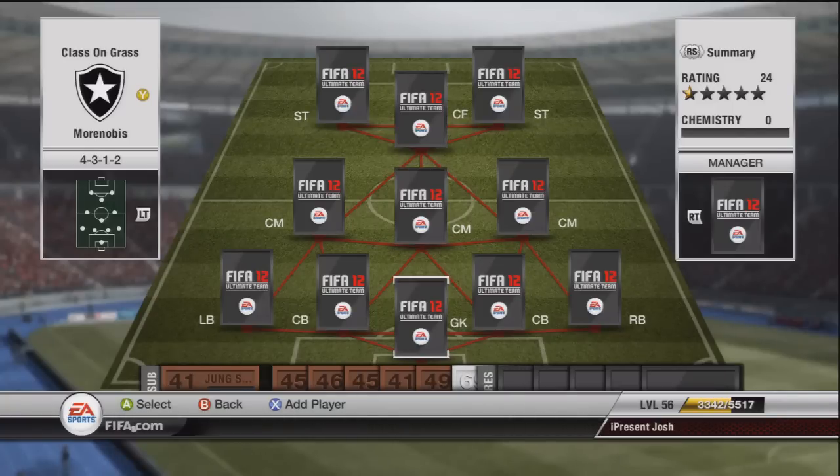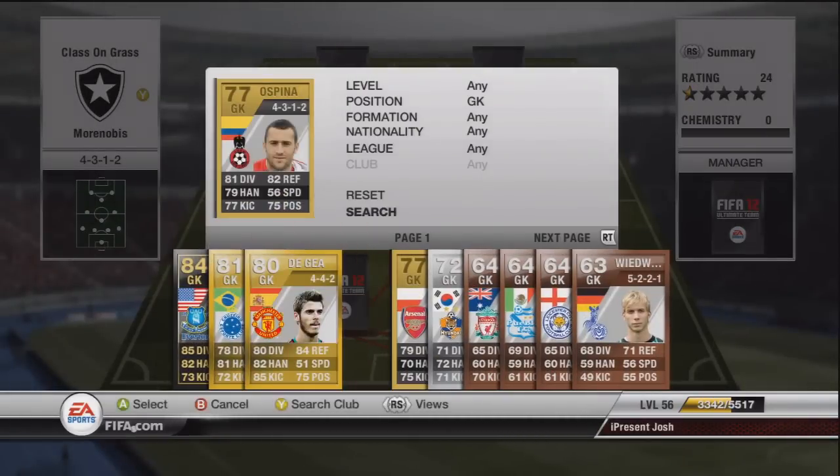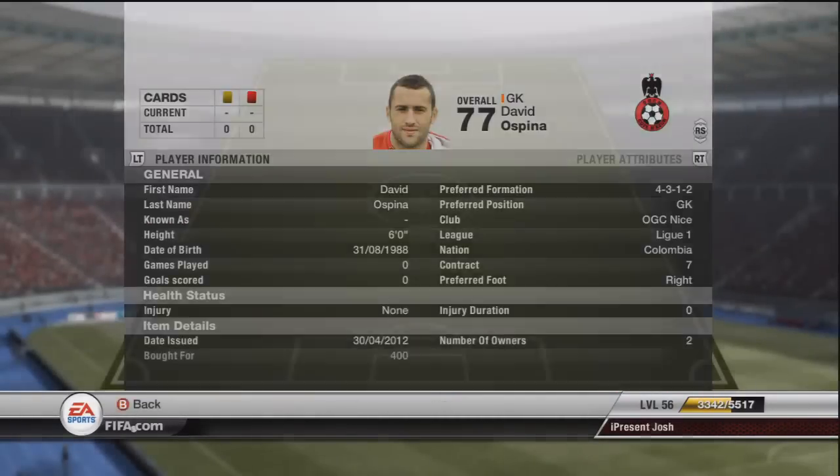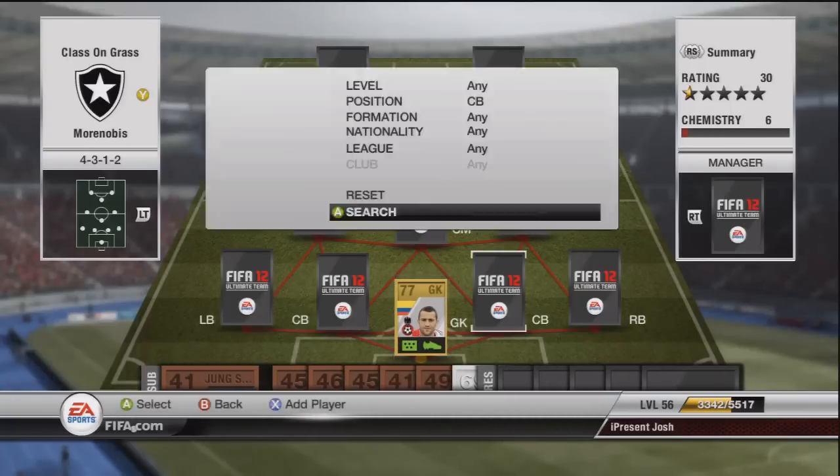We'll start straight at the back with our goalkeeper. We have David Ospina. He has a second in-form, but because we're going for cheap, we're going to pick up this guy without his in-form. His stats are 81 diving, 79 handling, 77 kicking, 82 reflex, 56 speed, and 75 positioning. He has the goalkeeper punch trait and he's only costing around about 450 coins.